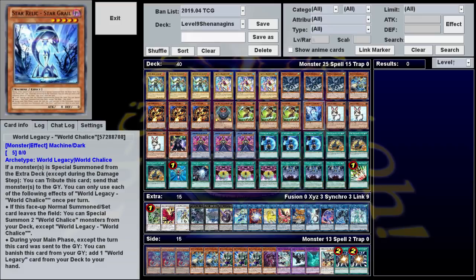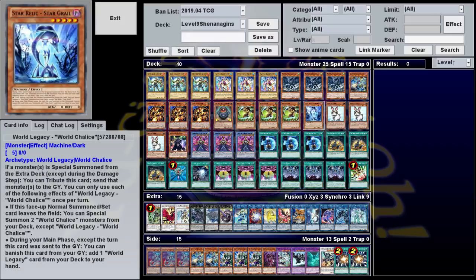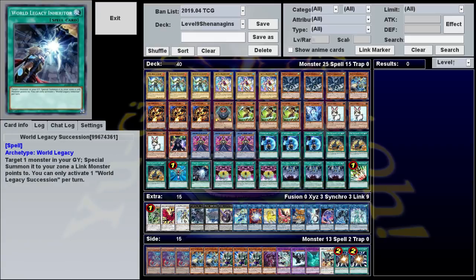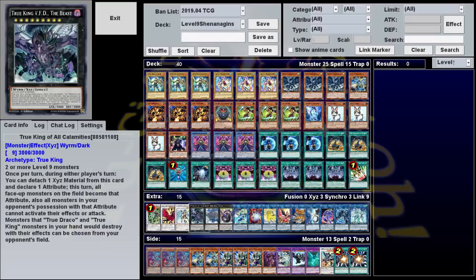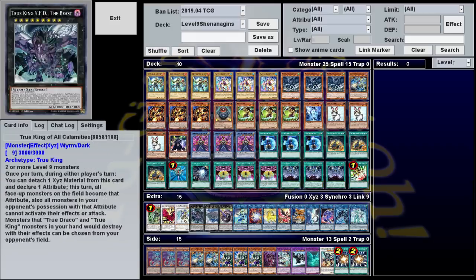Our final monster is the World Chalice. If Justicar is sent from the field to the graveyard, she summons a World Chalice monster from the deck or graveyard, which can either get you a free normal monster, or this thing, which contributes itself during either player's turn to send any extra deck monster to the graveyard. Also, it can banish itself from the grave to search a World Legacy card, but not the same turn that it's sent to the graveyard, which is why I don't play Foolish Burial or anything. Speaking of World Legacy cards, we do have one alternative to Monstrosity: World Legacy Succession — a simple Monster Reborn-like card that lets you revive a monster from the graveyard to a zone a Link monster points to. Most of the extra deck is just more toolbox-y stuff we can make. Justicar is a tuner, so she, along with any of her normal monsters, can get you a bonus synchro, and we've got some generic links and stuff. Feel free to swap these out at your leisure for whatever you feel like.